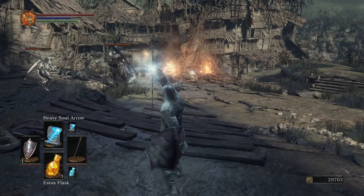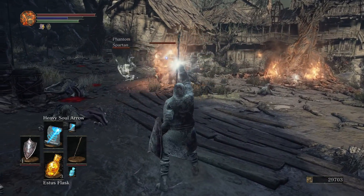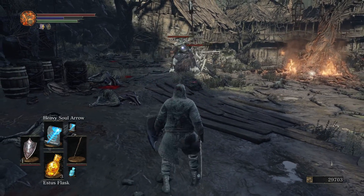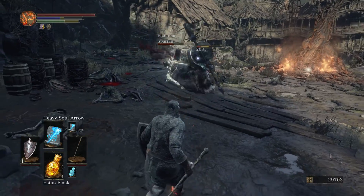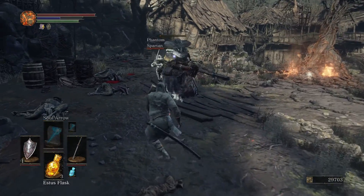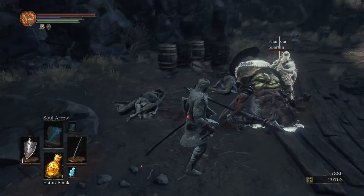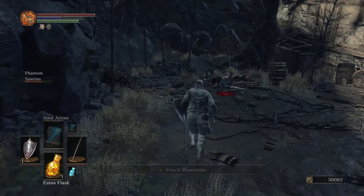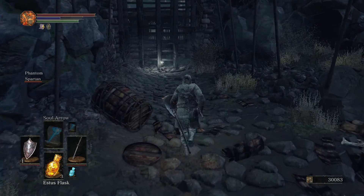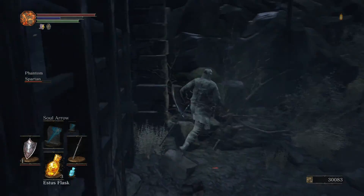Then you have that giant witch lady to deal with. I just missed my cast — she does that move where she tries to give you a giant flame hug, and she also shoots blood magic or curse magic at you. She also has a giant mace so she's extremely painful. You really don't want to fight her with the rest of the enemy group. Once she's dead, pick up the soul.